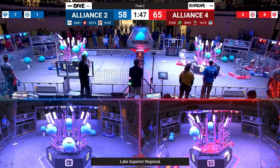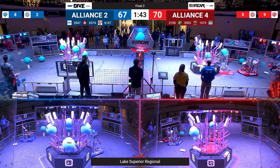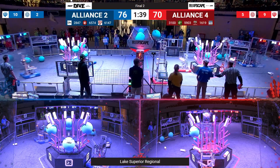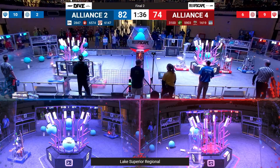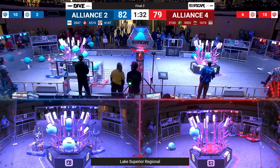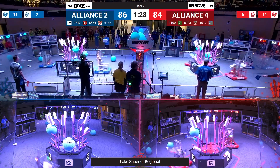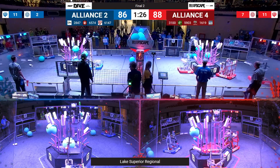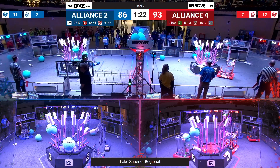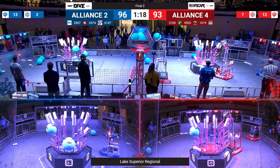On the other side, 2847 MHz matching them one for one. Megahertz looking to score and place Algae while they do both. 3100 with yet another one — looks like they might be looking for some steals from across the match. They successfully nab one of the Lollipop Ones standing on the field. 1619 and 5903 for the Red Alliance continuing to score — they are two placements away from filling up the top of their reef.